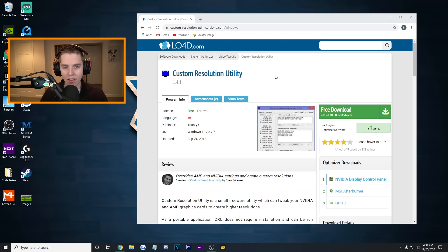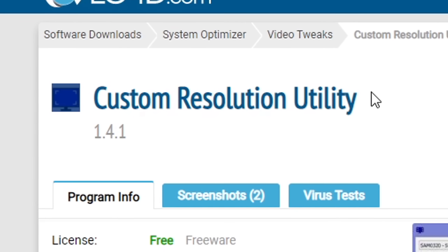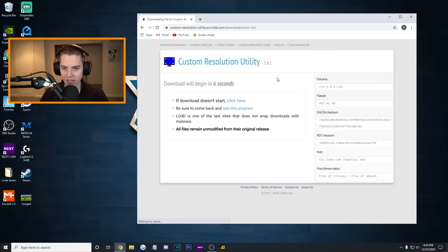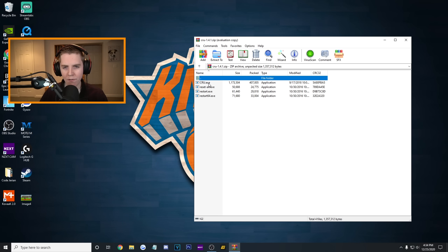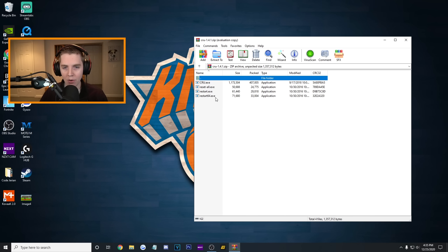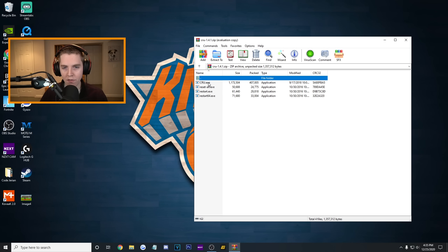How you force display scaling is by downloading Custom Resolution Utility, otherwise known as CRU. I'll leave the link down below. I'm going to download it, go to the US download, and then once it's downloaded, open it. You can see there are four different EXEs: CRU, Reset All, Restart, and Restart 64. All of them are important. We're going to run CRU first.